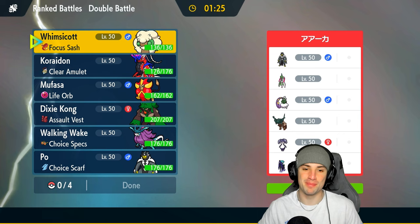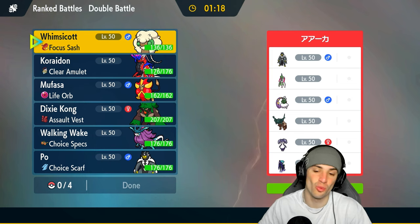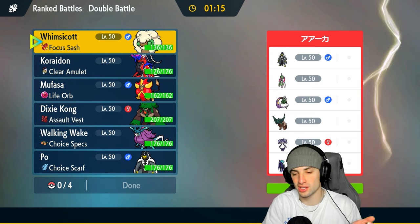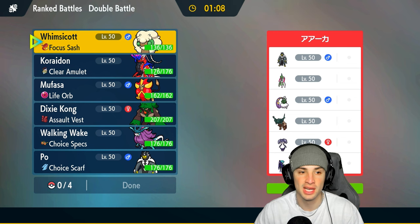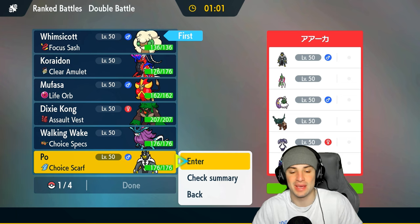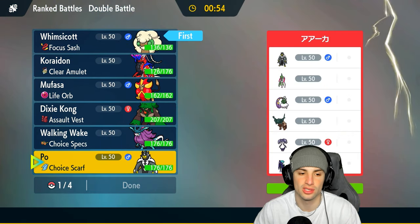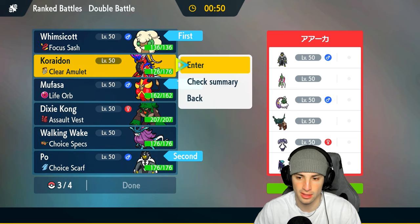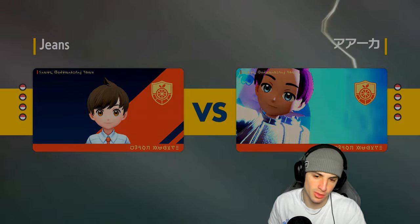Match number two is on its way - big win with Pyroar in match one. In match two they have no weather control except Tornadus. I might just bring Cryodon and Pyroar in the back end like last game - it works so well. But I want to lead Wumscut for speed. I also want to bring Urshifu because Shadow Rider Calyrex is a big threat - having Urshifu with Wicked Blow could really be in our best interest. Choice Scarf - this thing's speed is cooking.